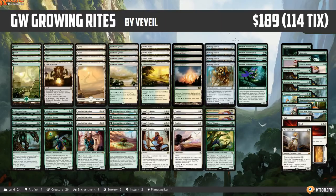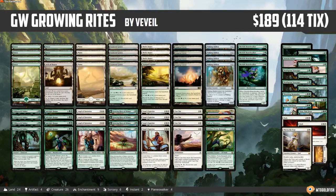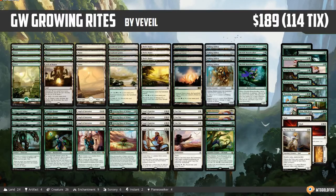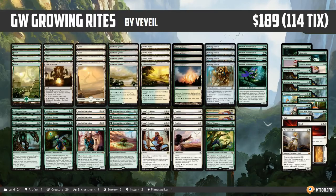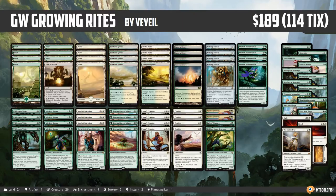Hello everyone, it's Seth, probably better known as Saffron Olive, and it's time for another Instant Deck Tech. Tuesday means it's Type 2 or Standard Tuesday, and we got a really sweet creature deck to check out today featuring one of the most hyped cards from Ixalan that just hasn't really caught on yet — Growing Rites of Itlimoc. This one comes from Vevil, who took it to a 5-0 finish in a competitive Standard league on Magic Online.